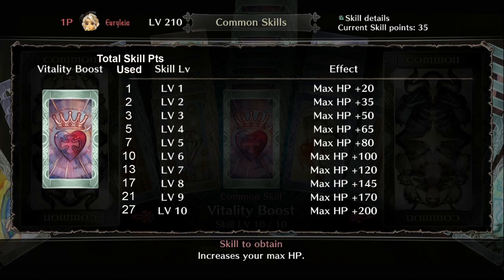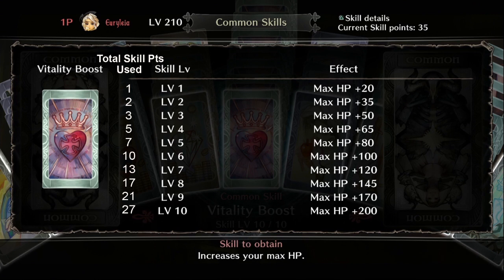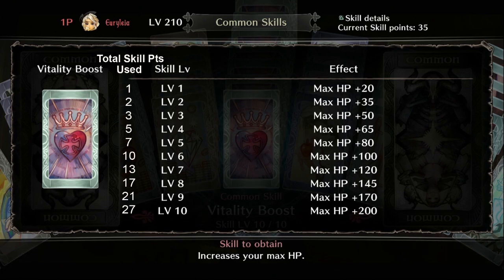In terms of skill points, the first level of Vitality Boost gives you an extra 20 HP to your max health, and at max level you get a whole extra 200 HP to your total health pool. This skill maxes out at level 10 for 27 skill points total.